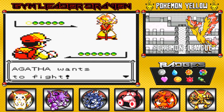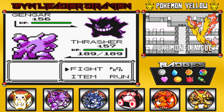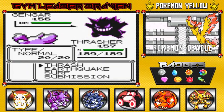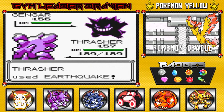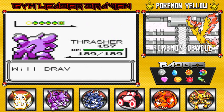Here we go — Elite Four battle number three against Agatha. She comes out with her Gengar. In Pokemon Red, Blue, and Yellow, everybody has basically the same statistics with different sprites. Be aware of the psychic type attacks Gengar has. If you're facing ghost type Pokemon, make sure to use special attacks — no physical attacks will hurt it. The main Pokemon to defeat Agatha is a ground type or psychic type, since poison is weak to both. Thrasher uses Earthquake — and since Levitate does not exist in this generation, you can actually hit Gengar with Earthquake. Works to perfection!